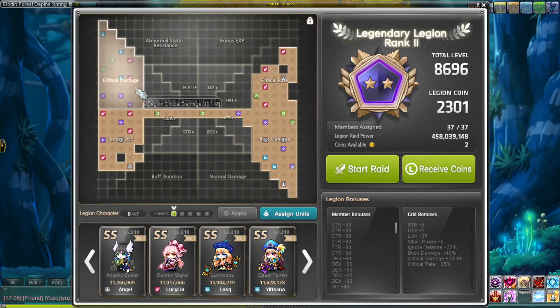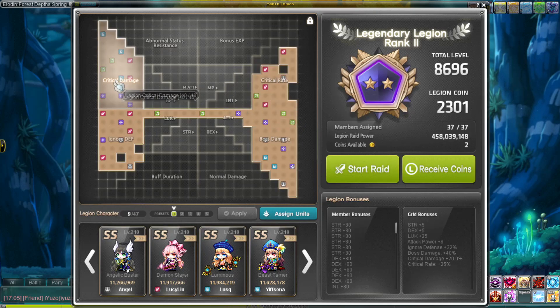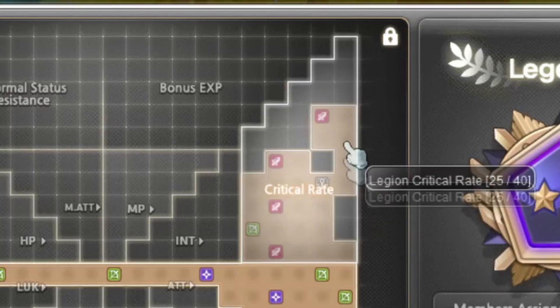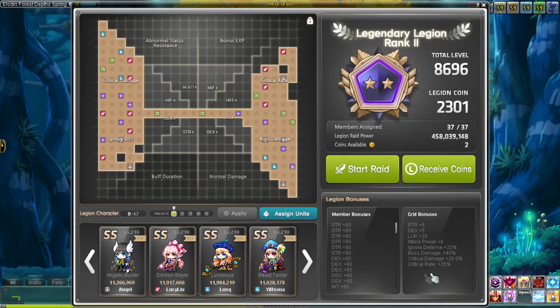Why should you do legion? Because all of these characters give you special things — they give you stats. You see critical damage right here, ignore defense, boss damage, and critical rate. If you lack 100 critical rate, you need it — critical damage is nice too.